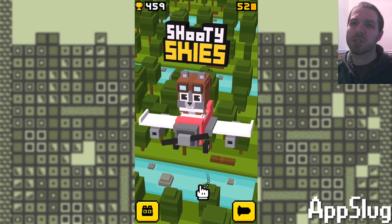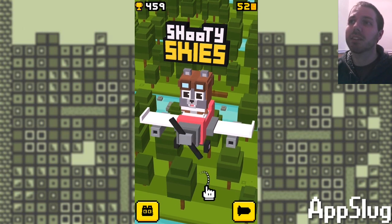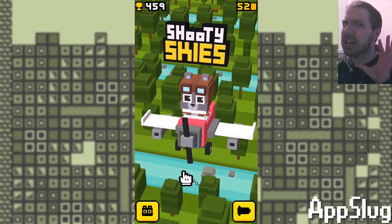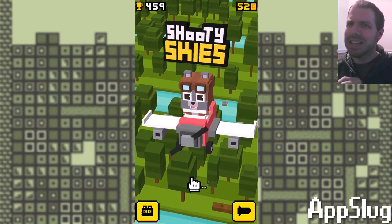Today we're looking at Shooty Skies, which has apparently been out on iOS since early October, and just hit Android in the past couple of days — from the creators of Crossy Road, but not from the company who made Crossy Road, which is Hipster Whale. This is from Mighty Games.